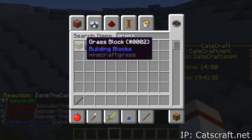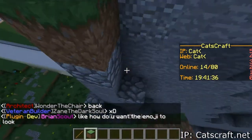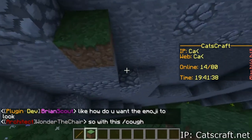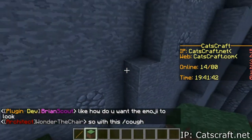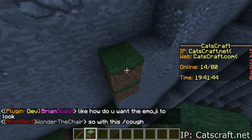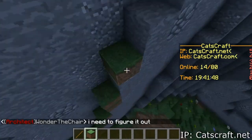Take out grass and place it just one block over the surface, and for random parts do 2 blocks like that. I'll do 2 blocks right there.